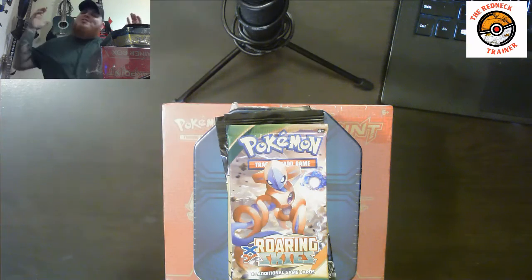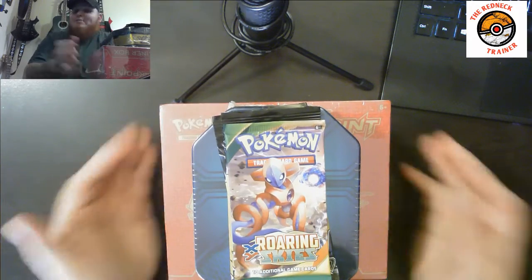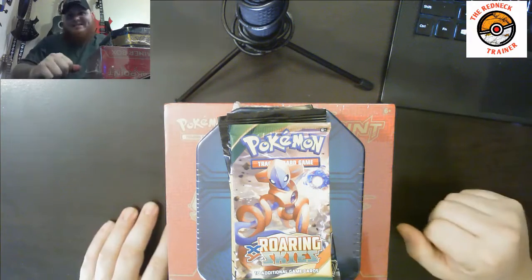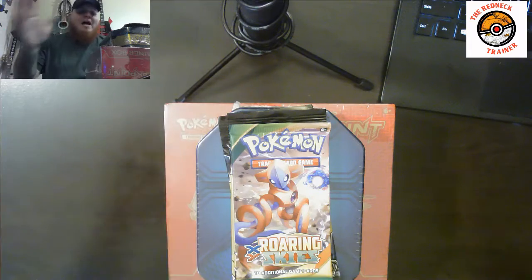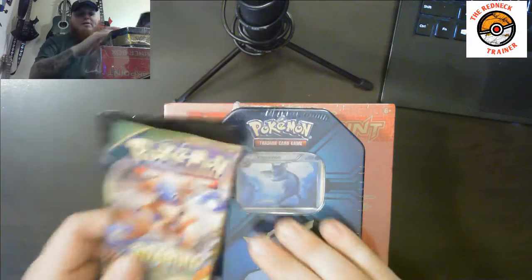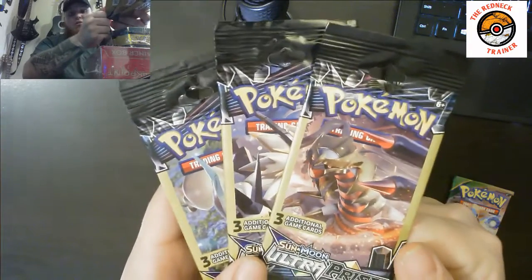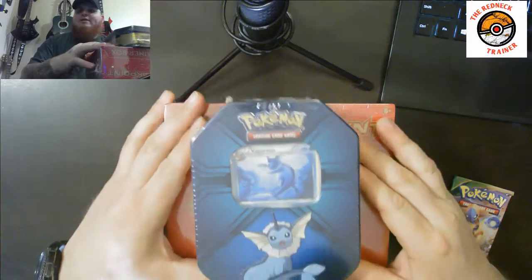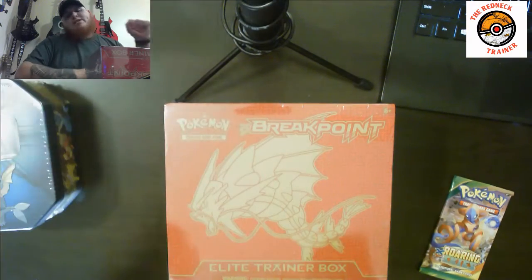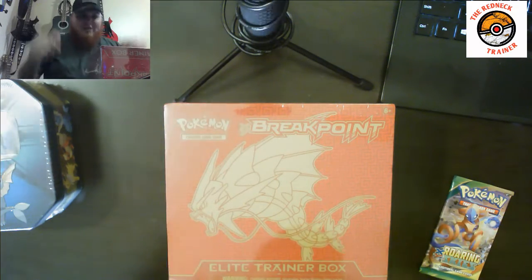Happy hump day YouTube, Redneck Trainer here with another Pokemon opening video — and it's not just any hump day. Today is my birthday and I wanted to do something big for myself and record it for you guys. It is the 17th of April and I have a lot to open tonight: one Roaring Skies booster pack, three Ultra Prism Dollar General booster packs, a Vaporeon Pokemon Trading Card Game tin, and the star of tonight's show — the Breakpoint Elite Trainer Box.